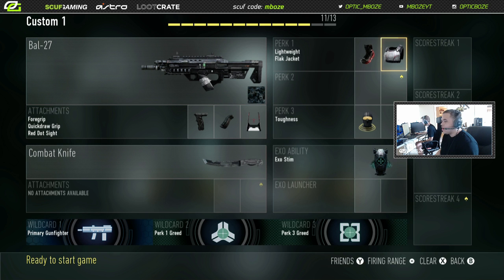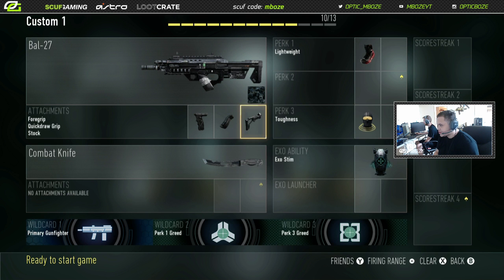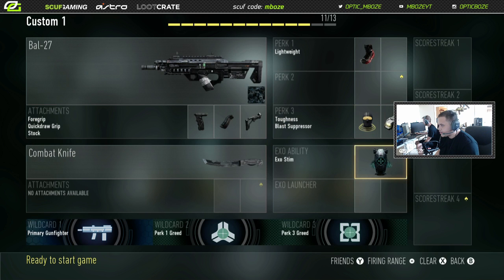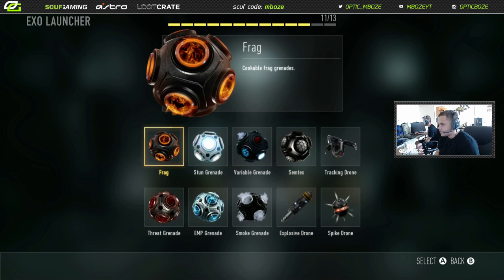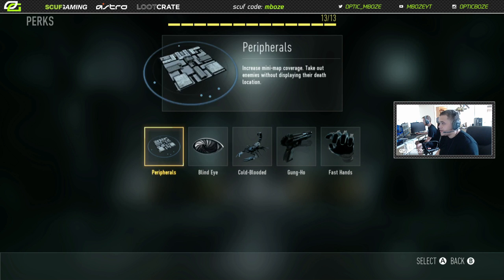I know you guys love to see my Search and Destroy classes, so I'll show you one I use so far. It's nothing special — I throw on stock like the first class, blast suppressor, toughness, exo mute, and two nades. Or you can do one nade and add another perk instead.